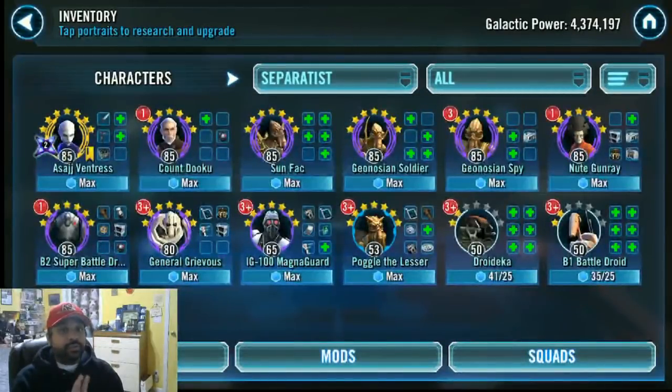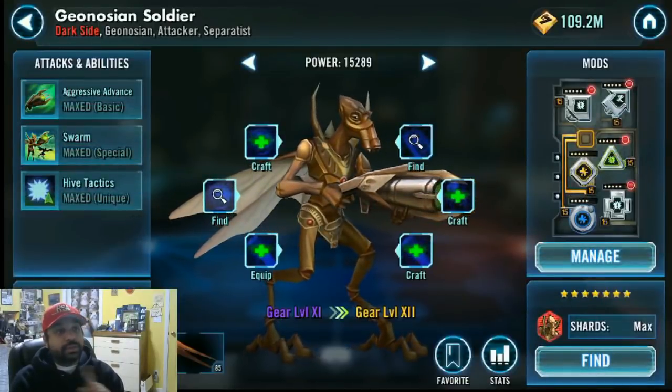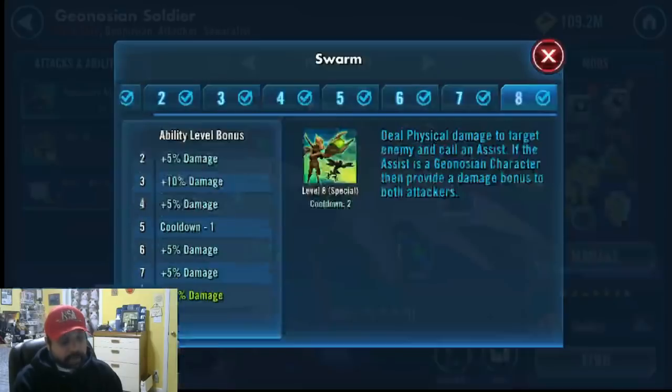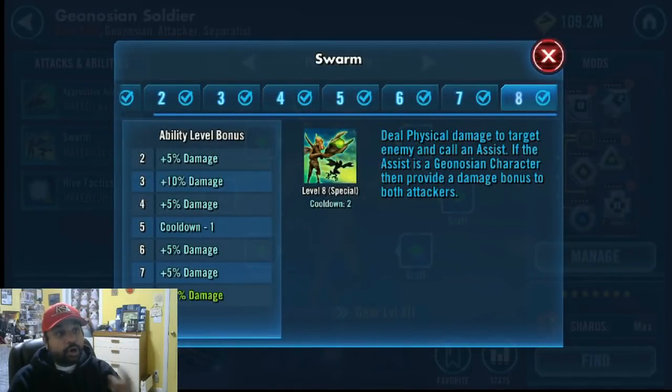Some other characters you may have and the reason why I wouldn't suggest them: Geo Soldier is one that a lot of you may consider using. My Geo Soldier is gear 11, but I did not use him. His special calls to assist an ally. The problem is Padme's unique — so if your initial goal is to get Padme down as quickly as possible, which is your strategy, this ability is going to give Padme extra protection. Effectively, Geo Soldier is going to be relegated to just using his basic for the entirety of the beginning of the match until Padme is down. Don't bother with Geo Soldier; the goal is to kill Padme as soon as possible.